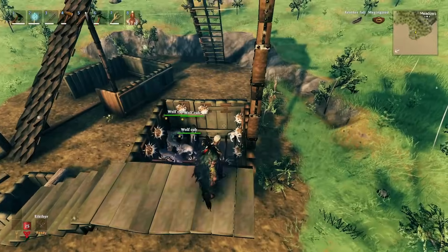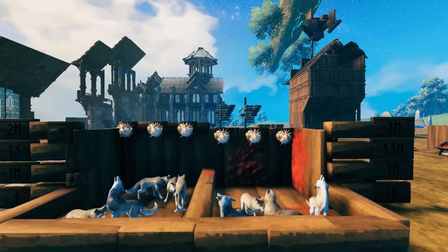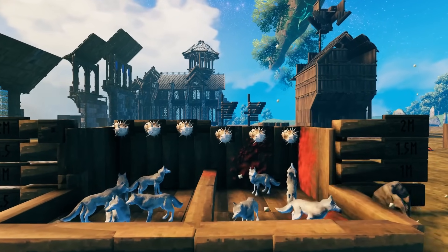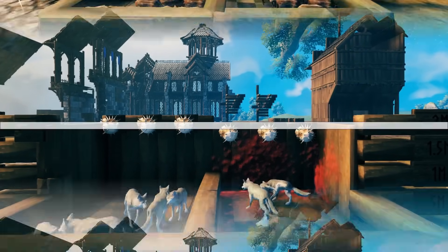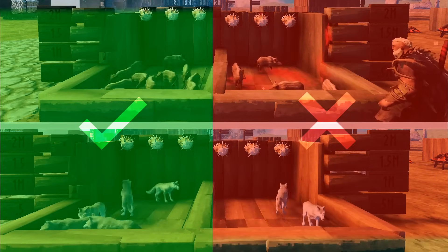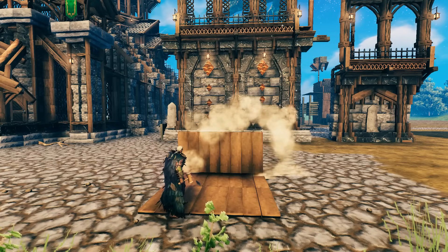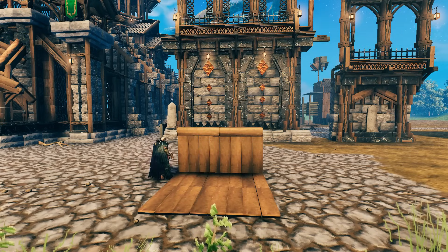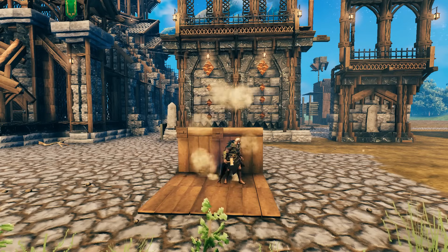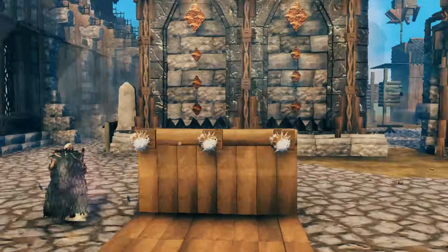Stage two: the unalive chamber. This stage is a two-in-one process — it acts as an incubator and an unaliving chamber at the same time. To make sure that the babies stay safe until grown, I needed to understand their hitbox and the pufferfish hitbox. After testing, I found the right placement. To place the pufferfish at the right height, start on a wooden floor, then snap a wooden wall down. Place a wooden beam on top, then place the item stand in line with the top edge of the beam. At that height, the babies don't die prematurely, but once they are grown...